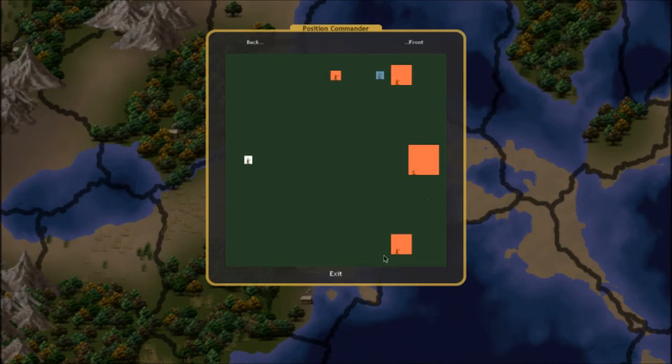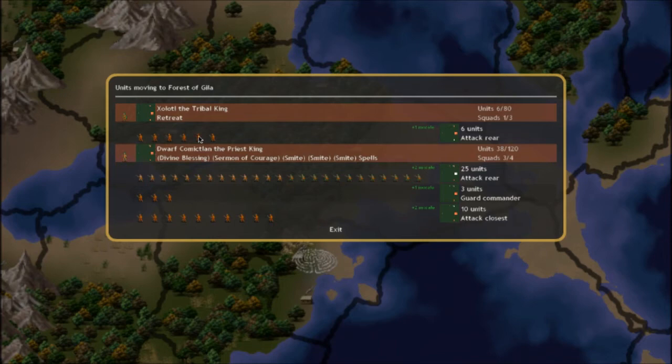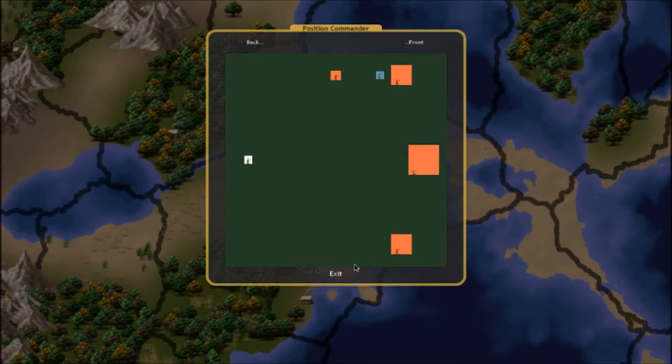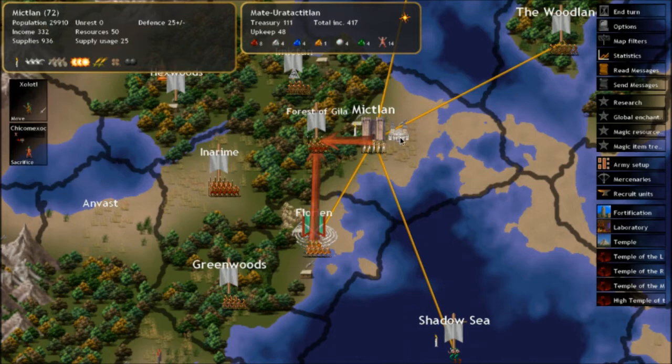We're giving them orders to attack the rearmost enemy. The tribal king will stay behind the troops — let's put him all the way in the back. I'm going to put him on retreat, which is interesting because there will still be a commander on the field so these guys won't rout. He's going to retreat and hopefully, as there's a 50% chance, he'll retreat from this province to Meatland — which saves us one turn moving him. Otherwise he'll end up in this province and spend the next turn moving back.